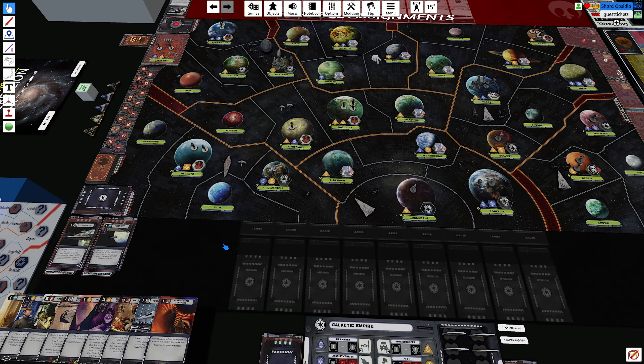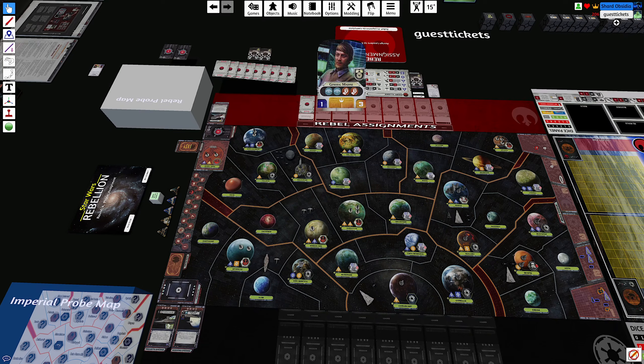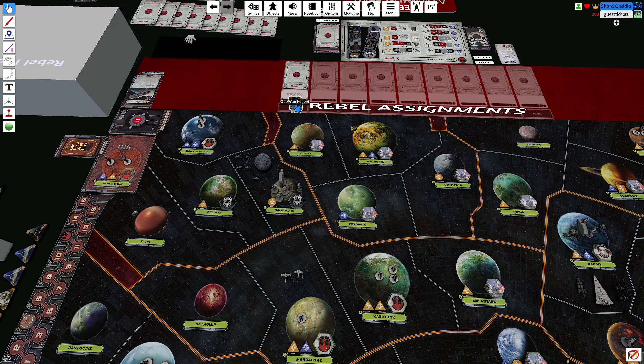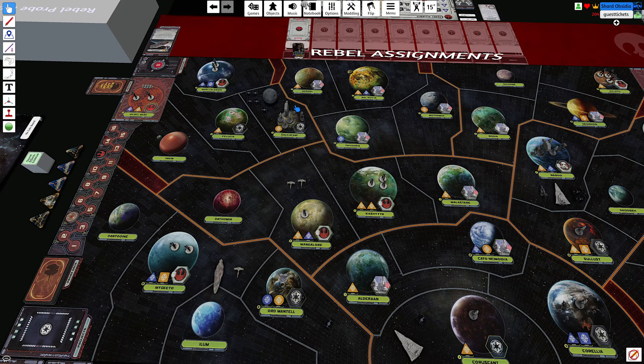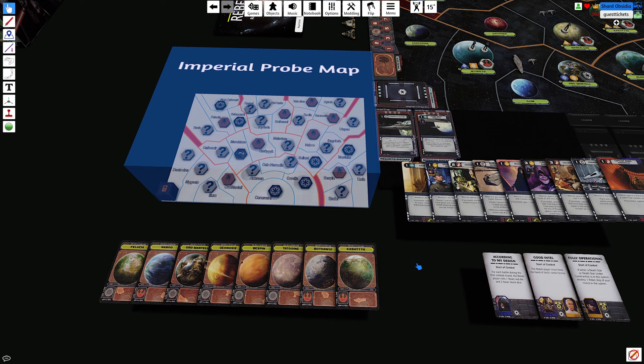It's your turn to assign missions and you just pulled Obi-Wan Kenobi. Kenobi is coming out — he's going to be a problem, his intel being three and his ground combat is pretty epic too. I'm still thinking Dantooine, but it could be a distraction — he could be throwing all this stuff at me to keep me away from the other side. We definitely want to run towards Nal Hutta and hopefully pull some cards for Hoth with Yoda. Leia's the Jedi Knight.